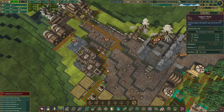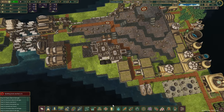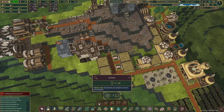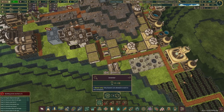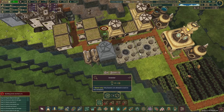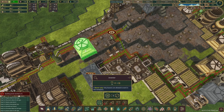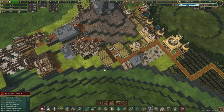Whilst this is being built, let's have a look — 130 science here, that's going to take quite some time. We do have a ton of logs, so maybe we build a couple of temporary huts over here — okay, so that's three extra ones.